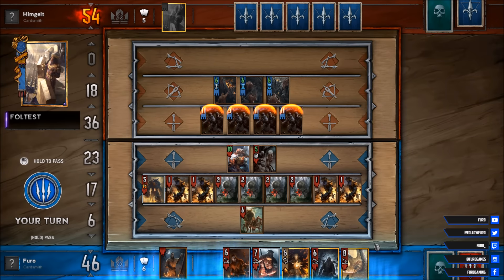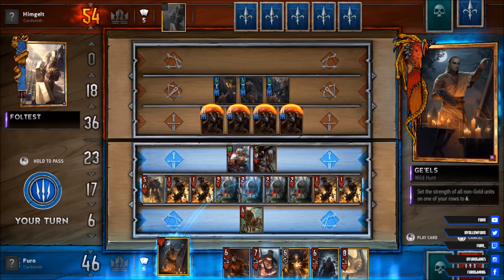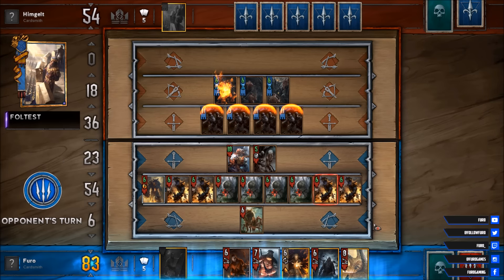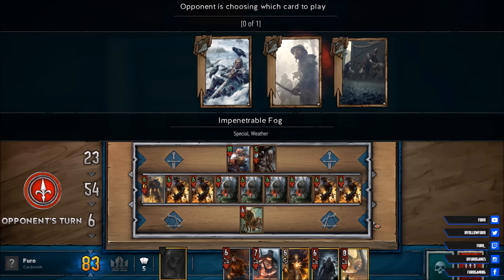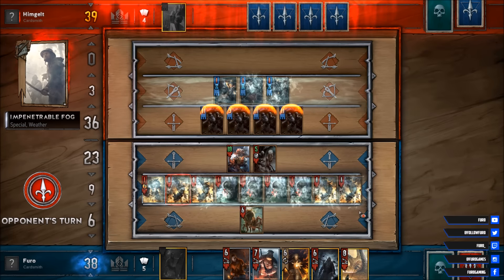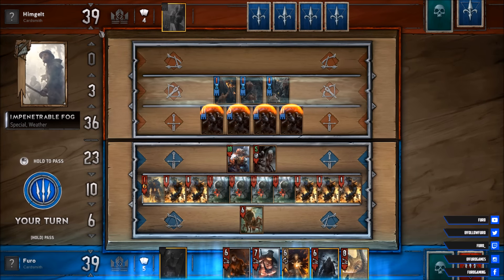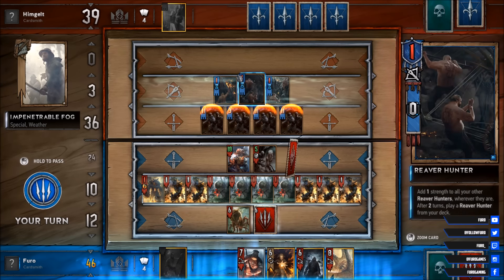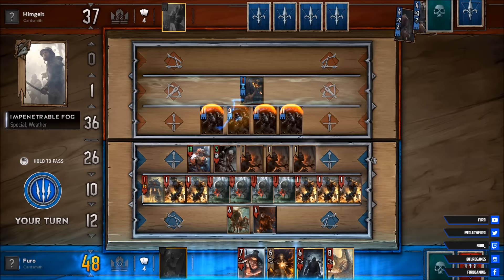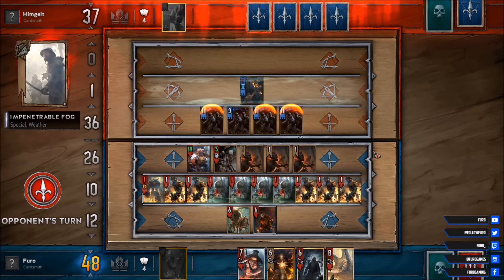Chiron now? Probably not. Let's just go for the Gales here. So we have 83 points. Unfortunately, a weather effect is coming. Currently we are tied. We will drop the Gaunter, which might kill one of the Ryo Hunters here. Yeah, we killed two. So we are 11 points ahead.